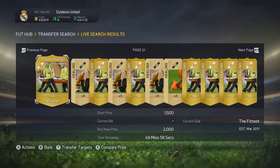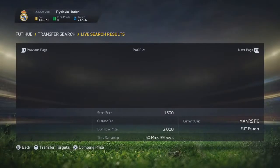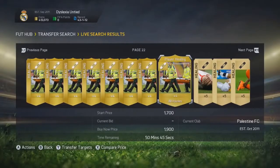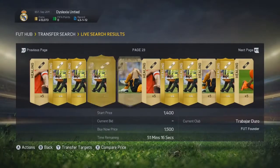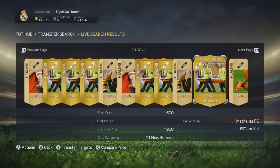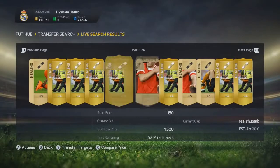You just bid on the all-healing cards, go into a game, get back, sell the cards for 2,000 coins within the first hour. Bid on more, win more, sell more, make more coins, build a great team, win more games, and so on. It is pretty much the cycle of becoming rich, and it is easy as chips.